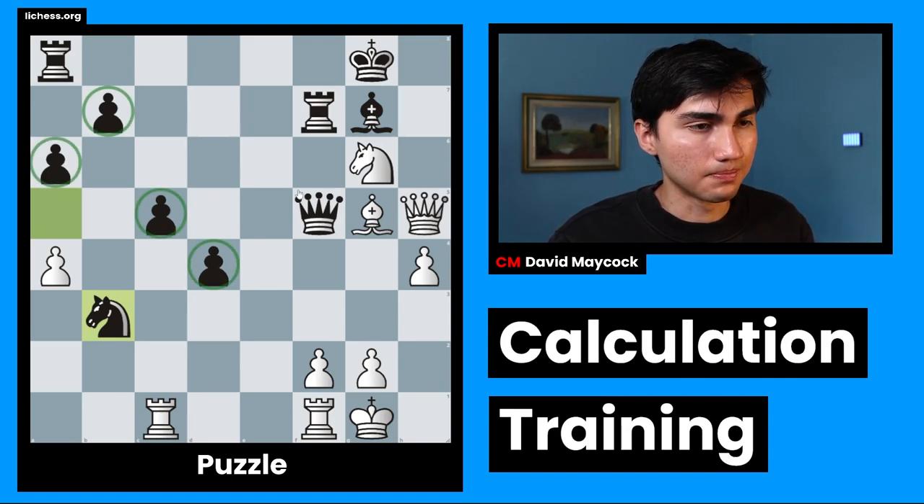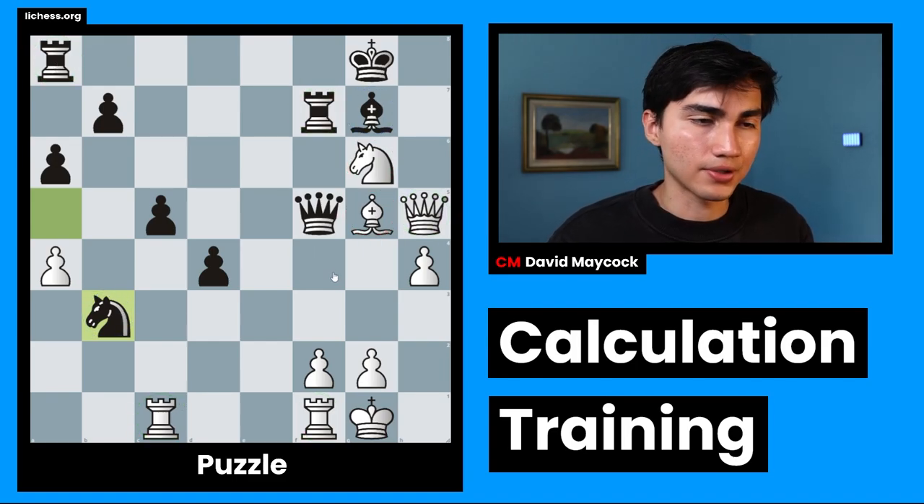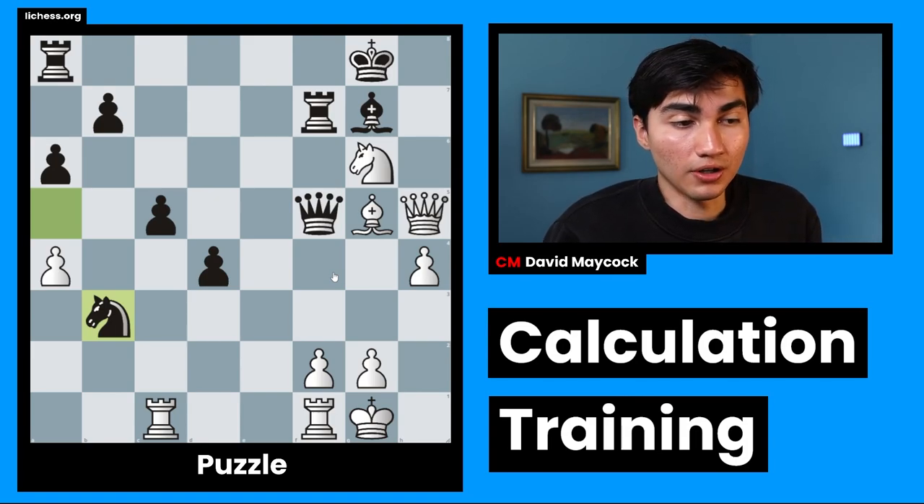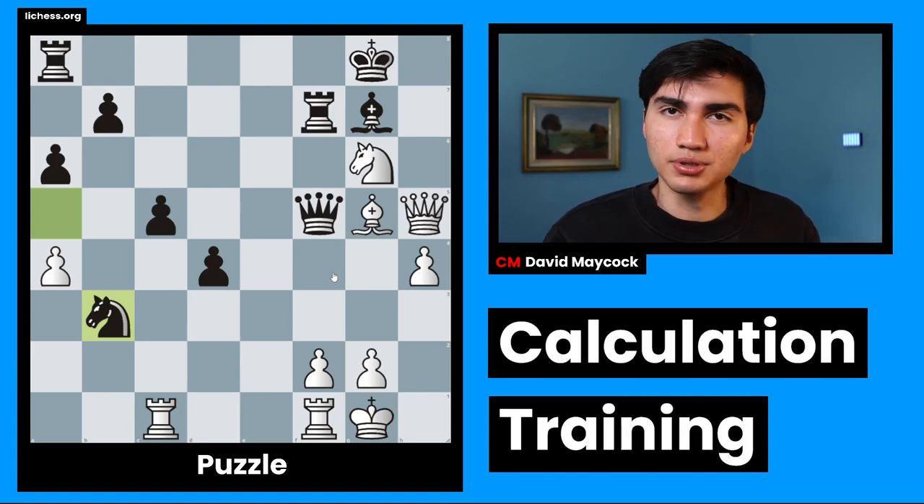So the first thing I'm going to evaluate is material balance. Black has four pawns, white has four pawns. White has a knight and a bishop, black has a knight and a bishop. Rook, rook. It seems like, actually for the first time in this series, we're going to have material balance equal — equality — which means that the position is going to be decided by another important factor.